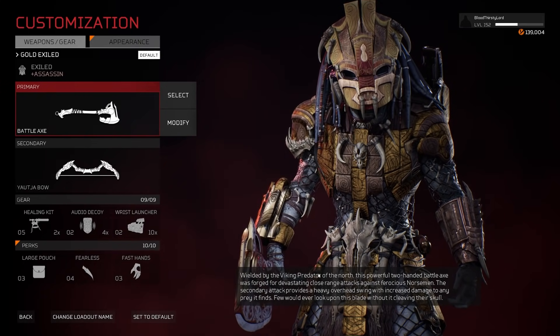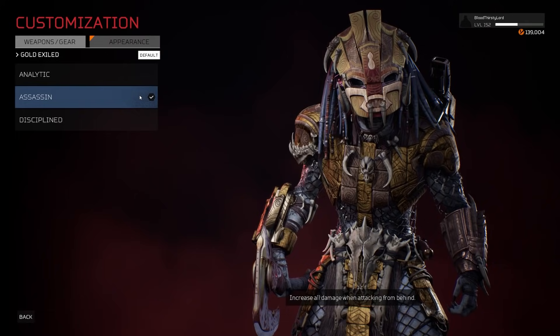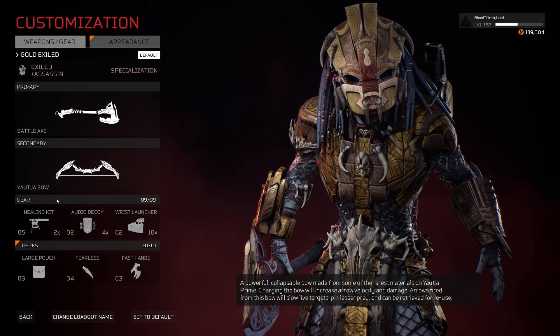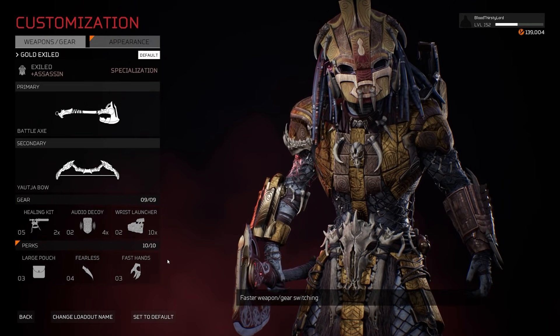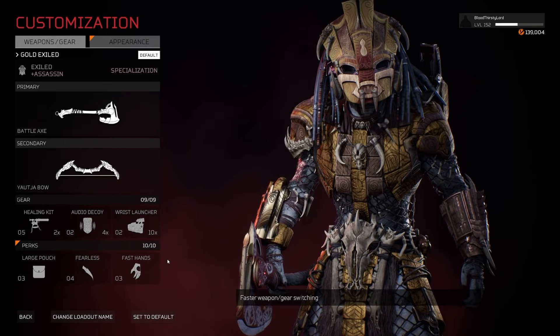That's going to be quite clean with this build here, utilizing the specialization of the Exiled Predator being Assassin — increase all damage when attacking from behind — which works quite well with the Battle Axe and the Youcher Bow. Moving on to her gear being the Healing Kit, Decoy, and Wrist Launcher. Our perks are Large Pouch, Fearless, and Fast Hands. That is a great combination for the Exiled Predator in the gold color scheme.